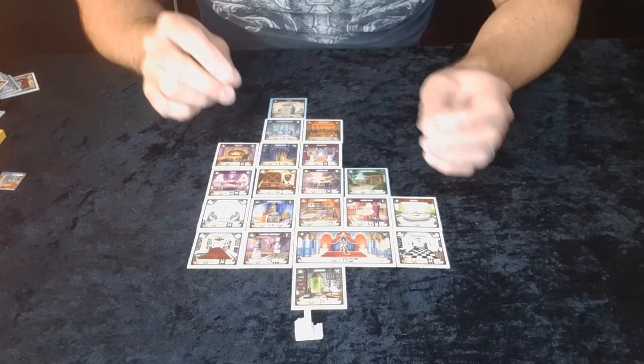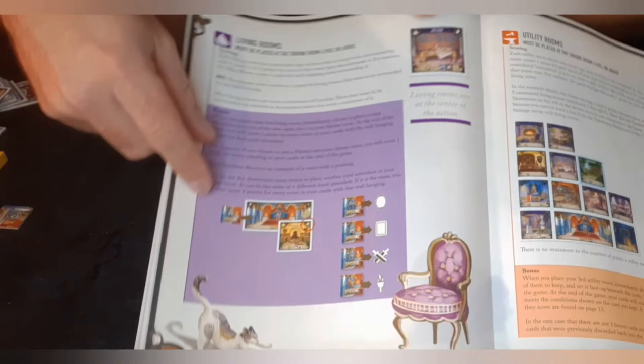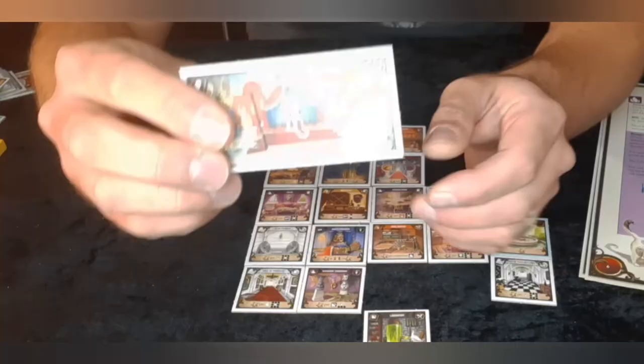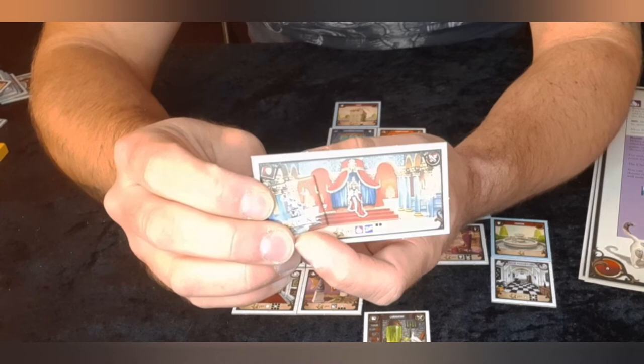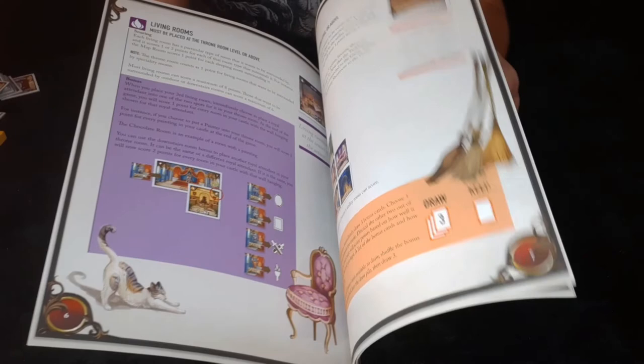When the tiles are done and there are no tiles left to choose from, the game is basically over and you need to keep score. Each room has a specific room type it wants to be next to. For example, the wine room gets two points for each sleeping room that is above or below it — which makes sense, because after some wine you might want to go to sleep. So a wine room connected to a sleeping room above and below gives a four point total.